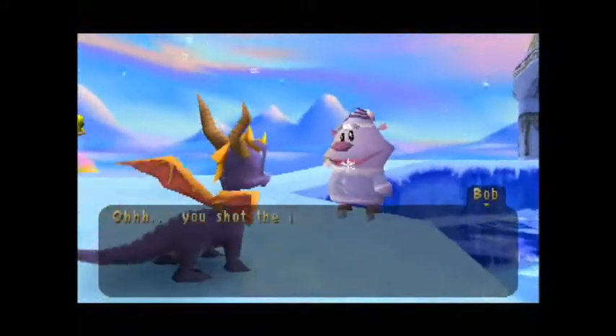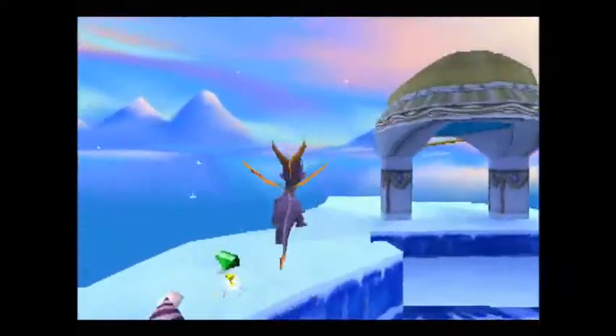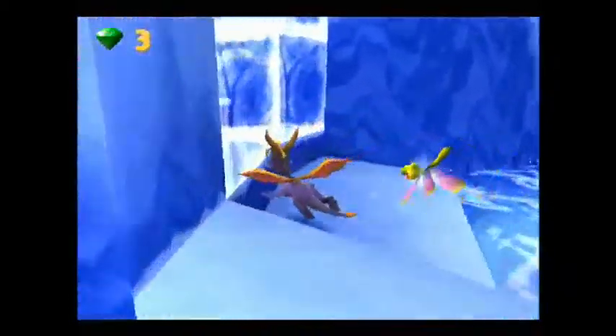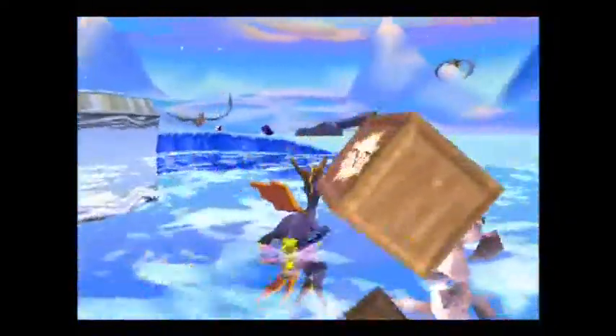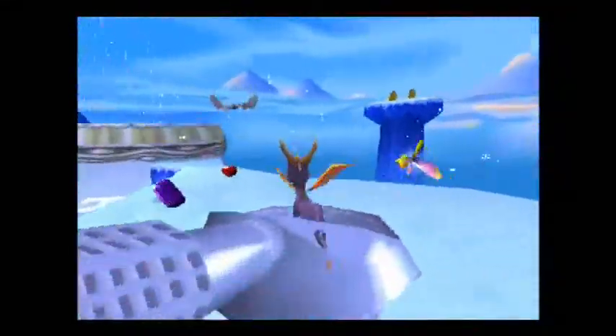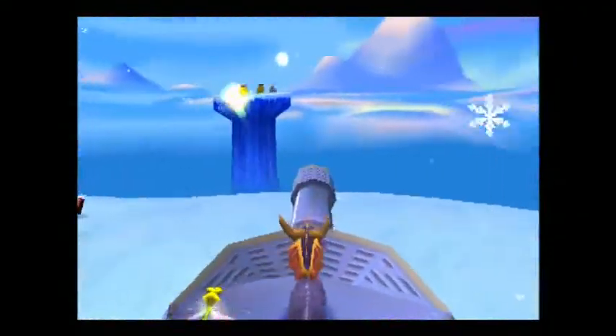You shot the ice block, eh? Must be beginner's luck. I don't think I shot the ice block — look, it's right there, I didn't shoot it down. So that's the dialogue defect: he says you shot it but you haven't shot it down properly, and you only shot one of them down at a time.